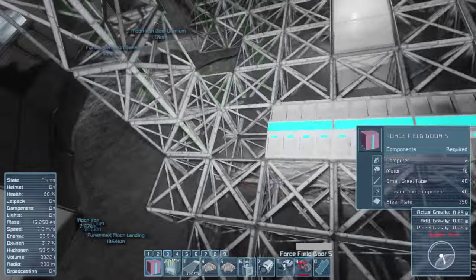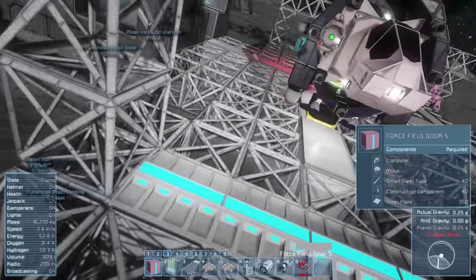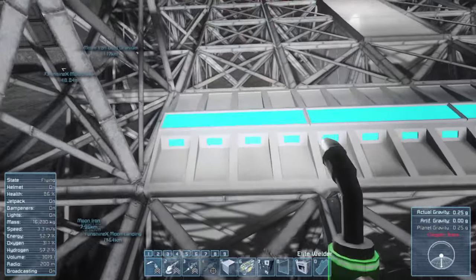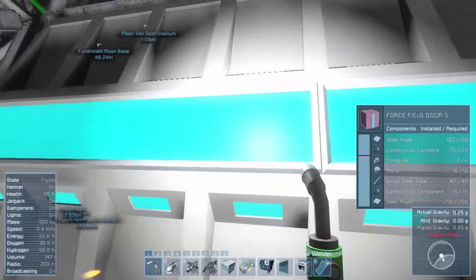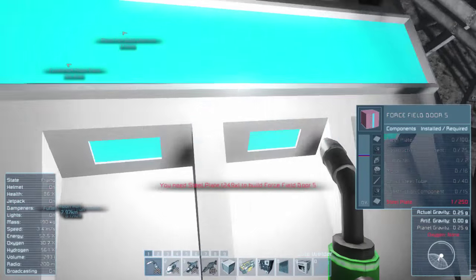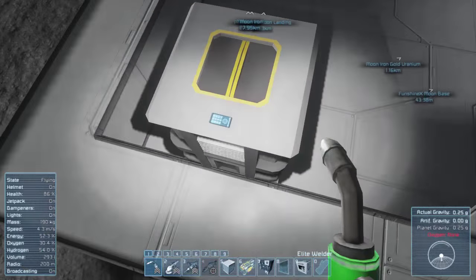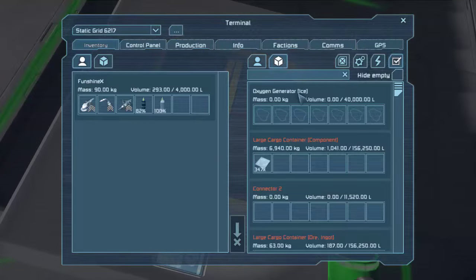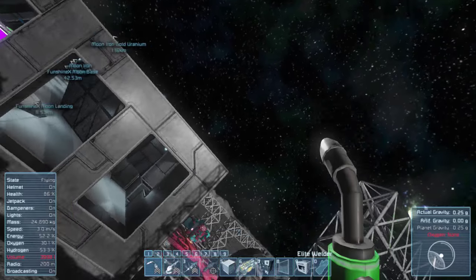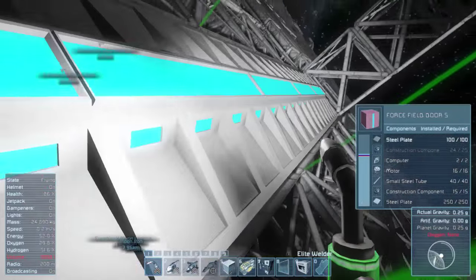I think that looks good. If it would just place in the right spot — there we go. Let's get this welded up now. It's kind of expensive — not a joke — but it looks beautiful. I'll do all the plates first. Let me take a quick break while we weld this up, and then we can see it with the actual door closed.